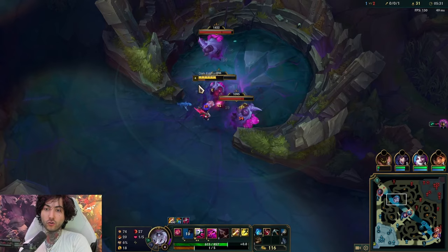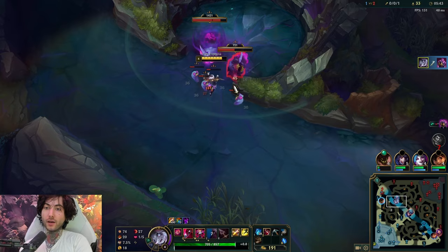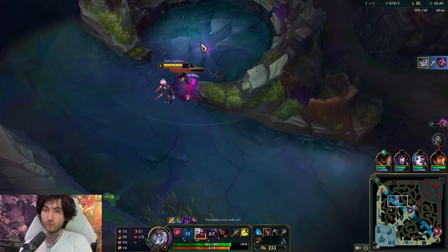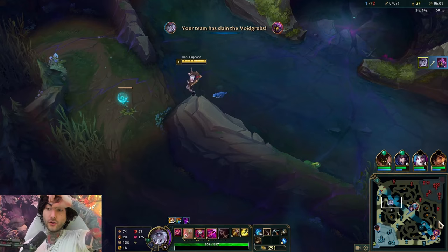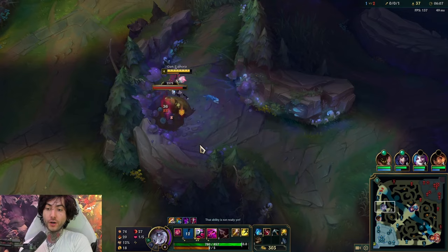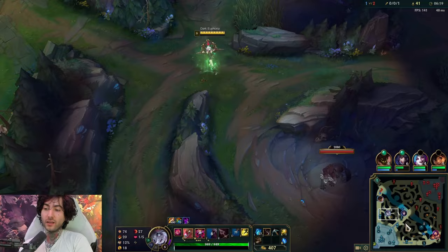Darius might want to fight for void grubs and run all the way here, so I save my W to see if he's actually here. If he's not, we just all-in to finish. Void grubs are getting buffed next patch — very important to play for them, and Briar is very good at playing for them. I'm happy I got void grubs; I don't really care what Darius is doing. I'm just getting farmed and making sure I get at least one side of the objectives, then farming — as long as my lanes look relatively safe.